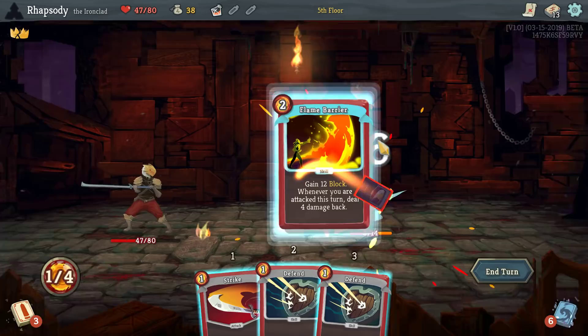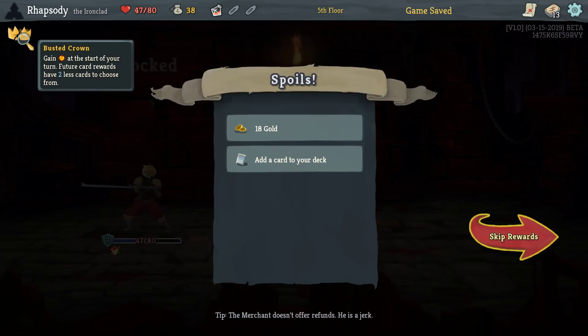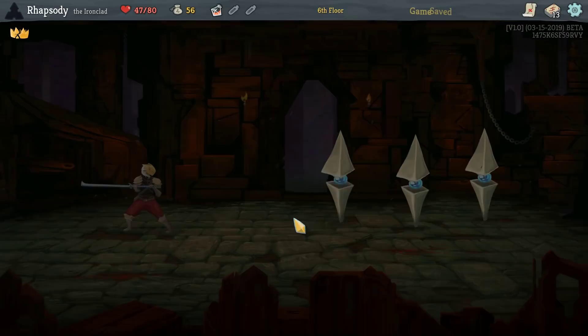I heal one HP over the... no, I don't heal any HP! Right, I forgot — I changed my opening relic! I need to stop relying on healing six HP at the end of each combat, because we're not doing that.